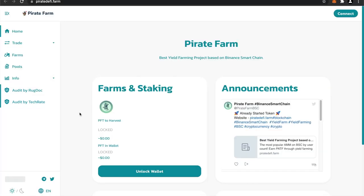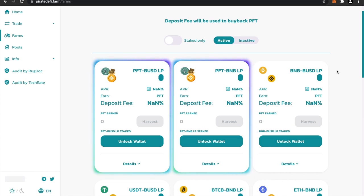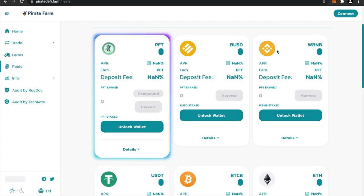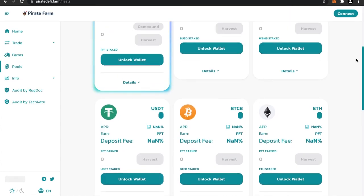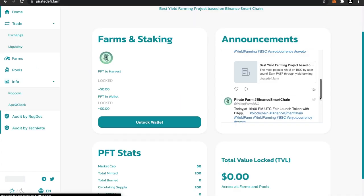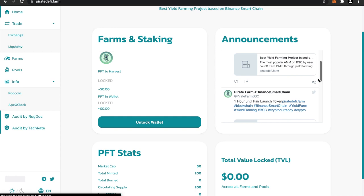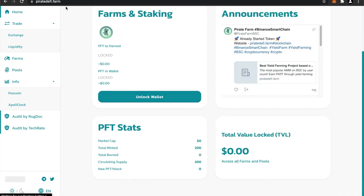On the left side it says they are audited by RugDoc — first of all, we don't do audits, we only do reviews. So if you could take that down, Pirate DeFi, that'd be nice. They also have our favorite auditing company TechRates — and by the way, that was a joke, stay away from TechRates. Looking at their farms, we have the PFT farm — maybe Pirate Farm Token — with some pools featuring common tokens. You can't see the deposit fees or APRs without connecting a wallet, which I'm not going to do. They did start their fair launch already, and that pretty much sums up what I think about Pirate Farm.